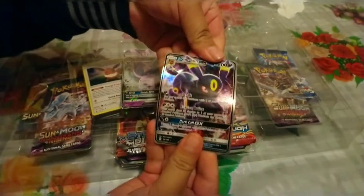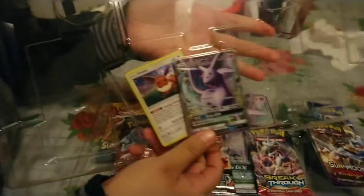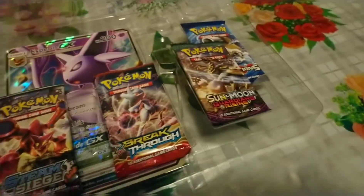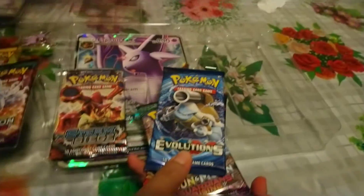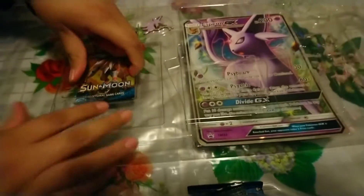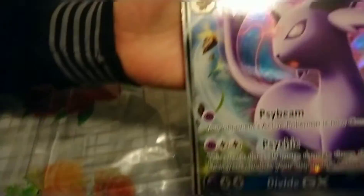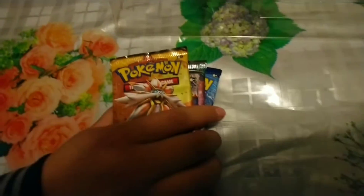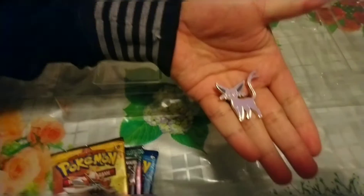So there's Umbreon and Espeon and then Eevee. I'm not going to take it out. I'm going to put that aside. Here are our packs, and here's the code card for you guys — hope you guys get something awesome. We also get a jumbo card of Espeon, and this lovely pen that looks nice.